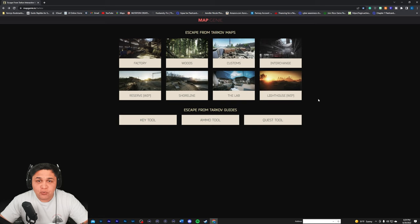Before we begin, we're gonna go over my favorite thing for this game: Map Genie. It's a third-party application you can use on a second monitor or your phone. All you're gonna do is Google 'Map Genie Tarkov' and it should pop up. It's a really great map tool — it does a lot of quest tools and map locations for you.